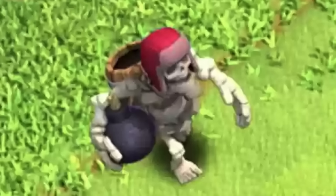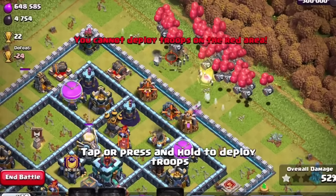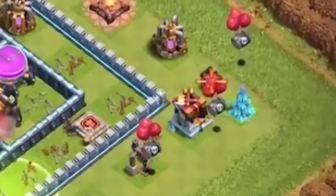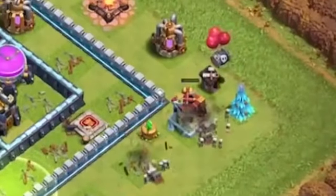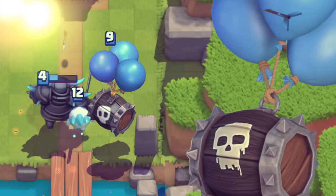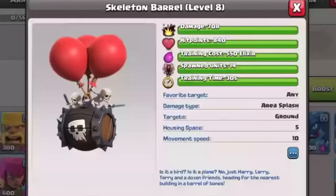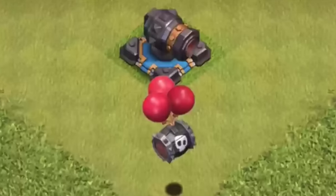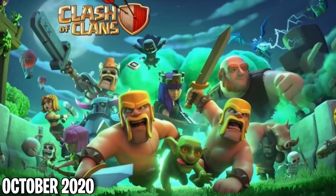In Halloween 2018, the skeleton barrel was available as a temporary troop alongside the giant skeleton. When deployed it would move toward the nearest building and attack it, and once destroyed it would spawn skeletons — another temporary troop inspired by a Clash Royale card. It would show up again for Halloween in 2020.